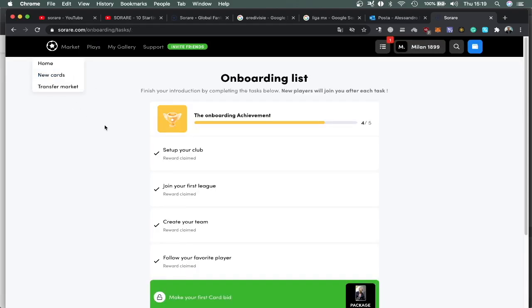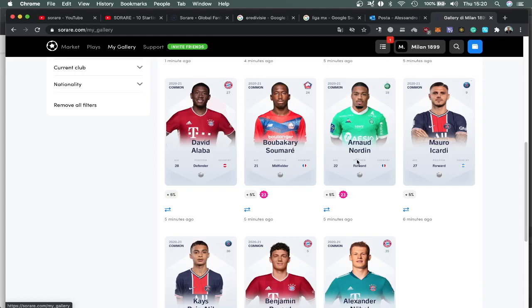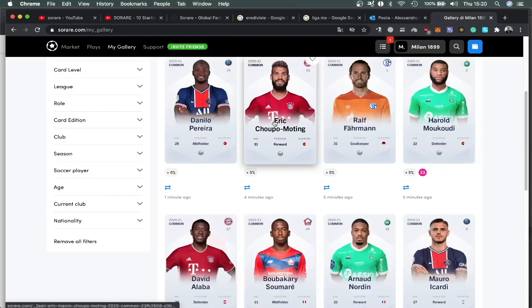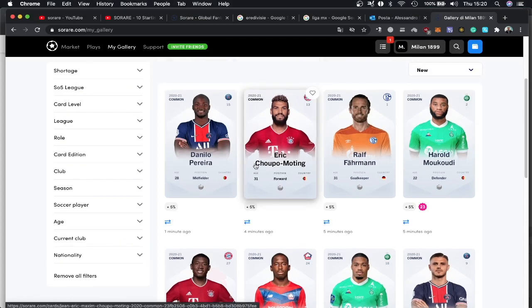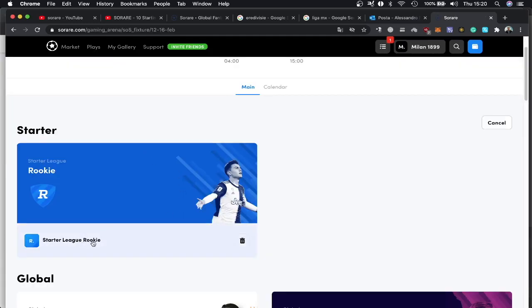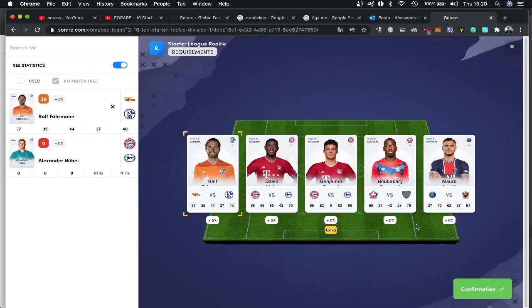We've done basically everything. You go to my gallery and you see all your cards. These cards are common cards, so you cannot buy, sell, or trade any of them — you can only use them in the rookie league. I'm going to show you a little bit of all the other leagues. We go to competitions. This one is the starter rookie league, the first competition you can participate in using your common cards.